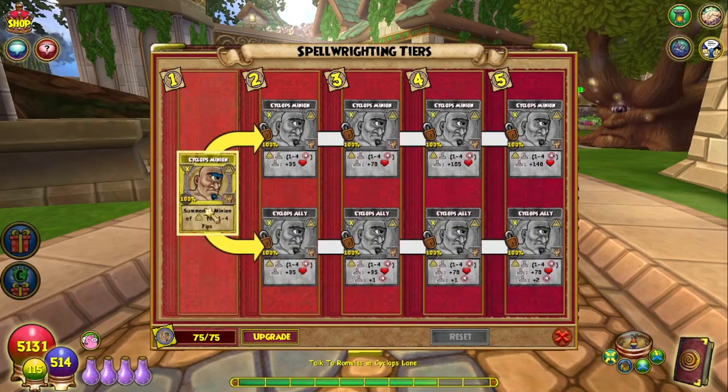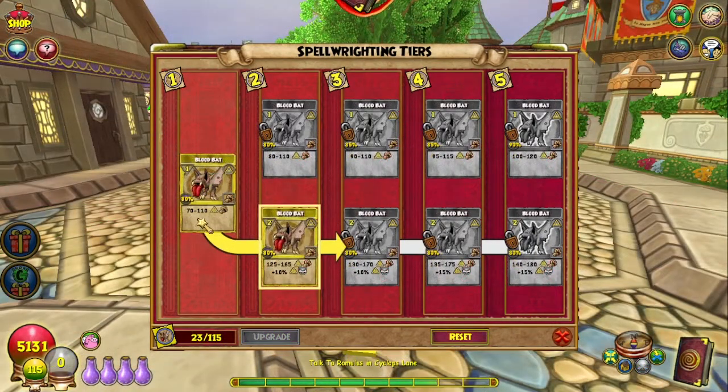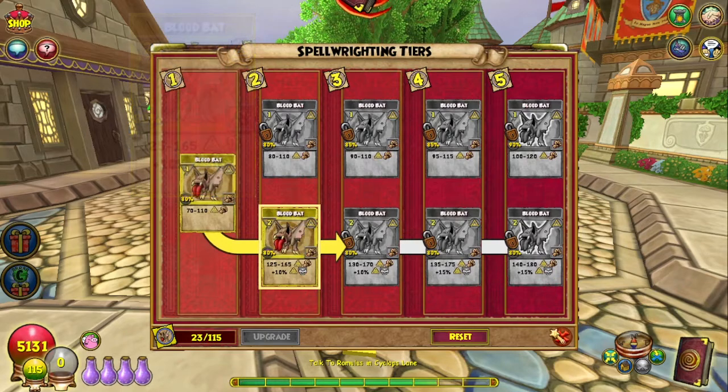I want to try out the minion to see which ones we get. Blood Bat does 70 to 110 damage. The upper tier stays at one pip, does increasing damage and increasing accuracy as you go along. The lower path costs two pips, does a lot more damage, and gives a 10% myth trap. Tier three does more damage and gives a 10% myth trap. Tier four does more damage and gives a 15% myth trap, and tier five does even more damage and gives a 15% myth trap.